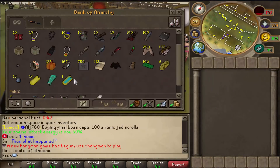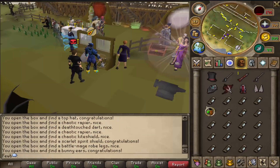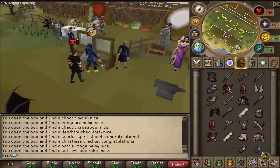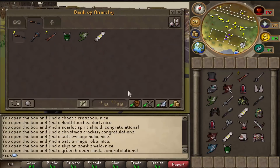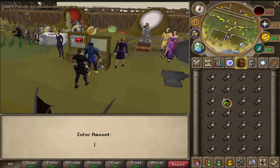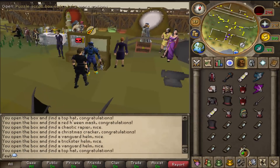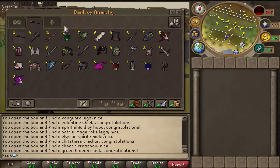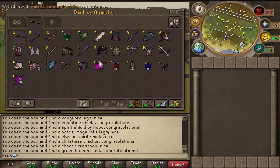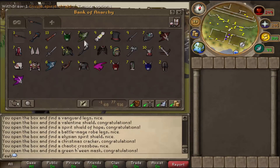I'm going to open some of these boxes now — I have 167 of them, so I'm putting them all in this tab. Let's get right into it. We already got two chaotic rapiers and a scarlet spiritual shield, one of the better items. Opening all of these quickly — the last inventory brings us to $5,010 total spent. Look at all these items: six Valentine shields, dry Gore weapons, Chaotics, Vanguard, eight to six scarlet spirit shields, nine Christmas crackers, seven Divines, eight Wings, six Elijians, and a bunch of other stuff.